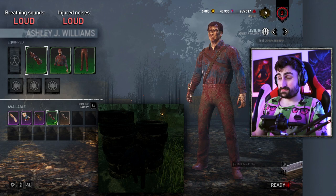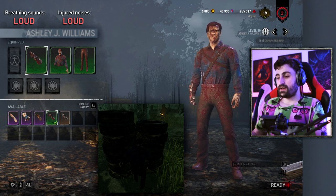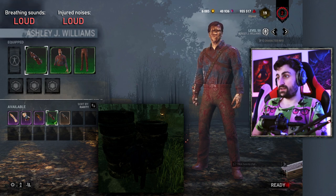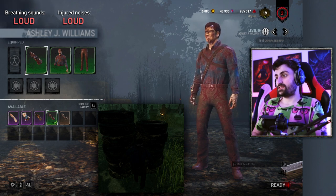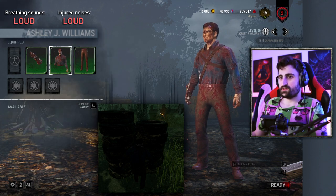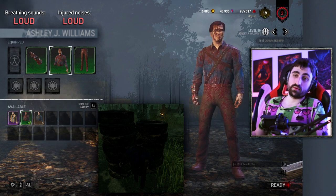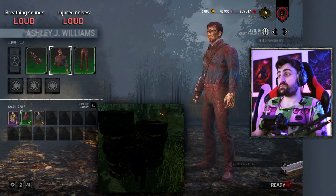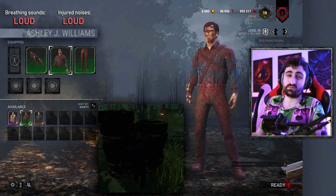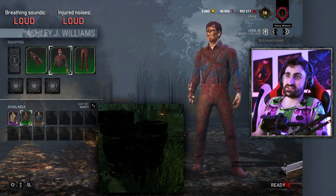Ashley is probably one of the worst characters for stealth — up there with Jeff and Bill. He's extremely loud. None of her cosmetics really help too much, so I say go full Prestige. You'll be slightly less bright than without, and the blood sometimes conceals you fairly well. It's not as bad as I thought it would be, but it's still among the worst. Very little reason to play this character if you're looking for a stealth advantage.